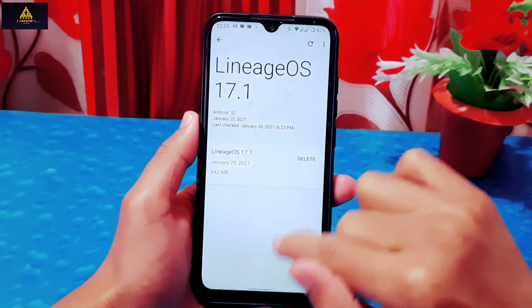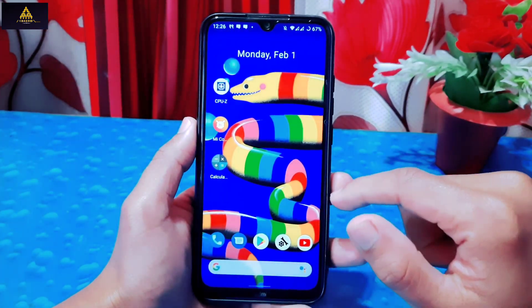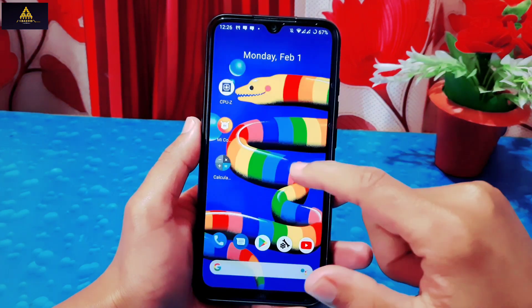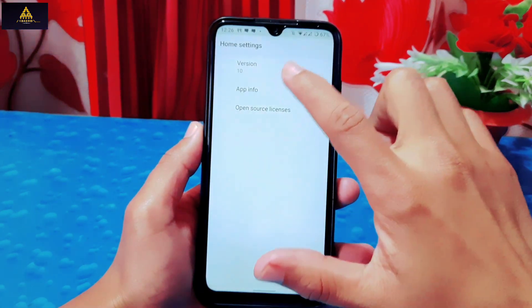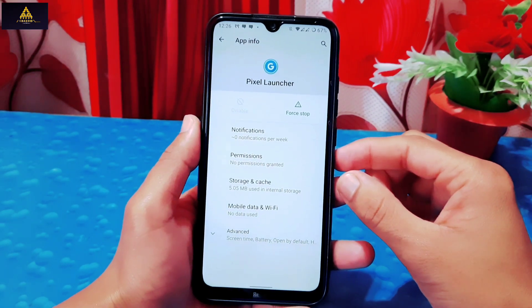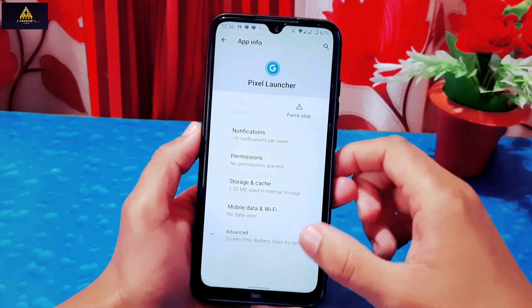Now let's get into the features. This is the home screen which has an app drawer as well. In the home screen settings you can see it has the Pixel Launcher installed, which keeps the experience smooth.